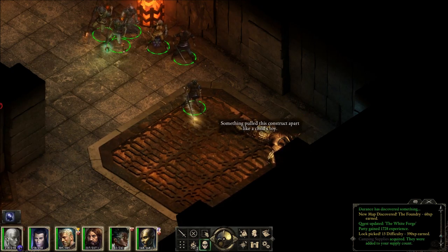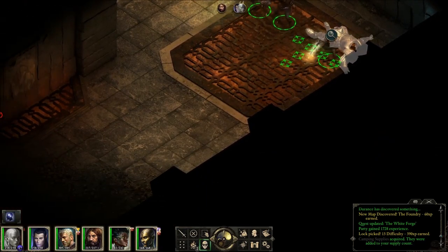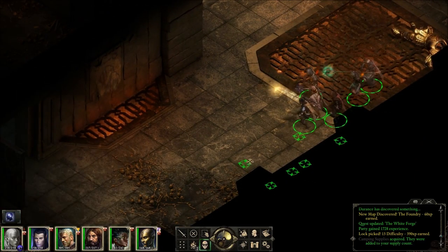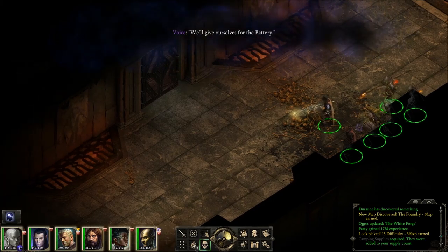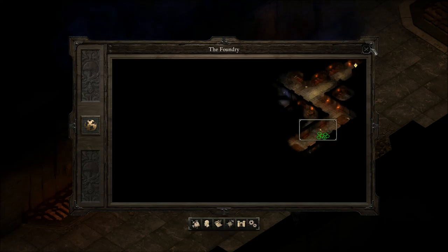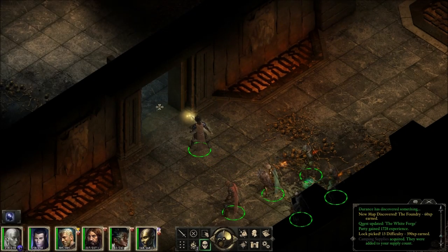Something pulled this construct apart like a child's toy. Yeah, what were they so afraid of? Whatever it is, I'm sure we're going to fight it ourselves as well. We'll give ourselves for the battery. You're closing doors — I'm opening them.